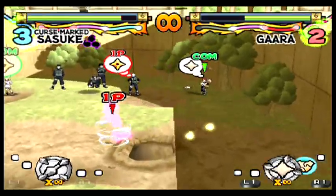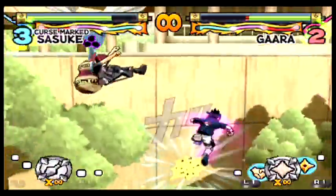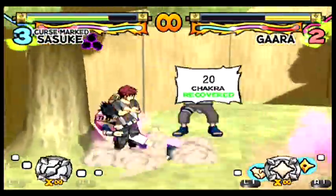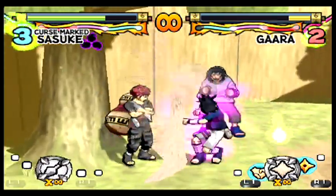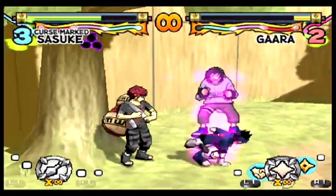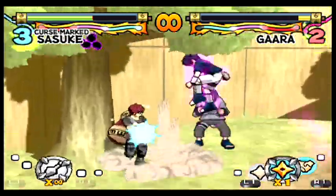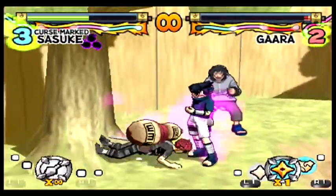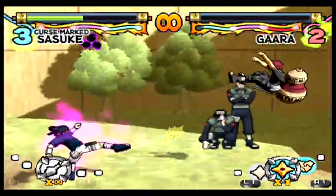Gaara still has that thing where all of his melee is really messed up, so I've got to be worried about that as well as the corner pressure. You can't guard forever Gaara — just jab him out, jab him out. This is corner pressure at its finest — you just have to make him scared of doing anything. Oh shit, he moved. All right, I got this — yeah, that's what I'm talking about.